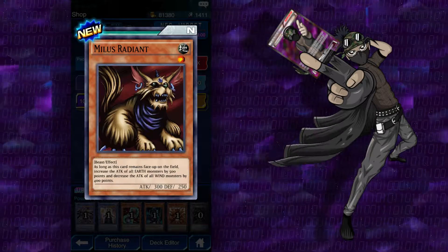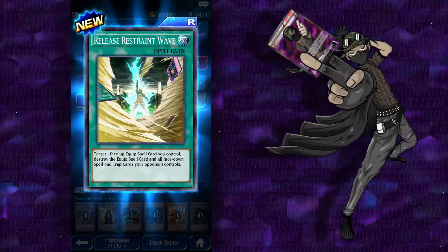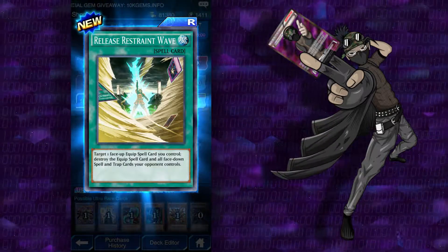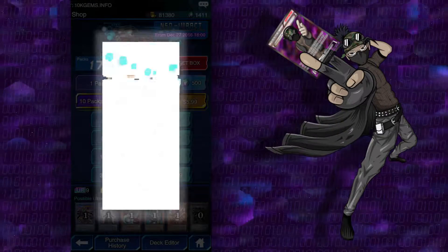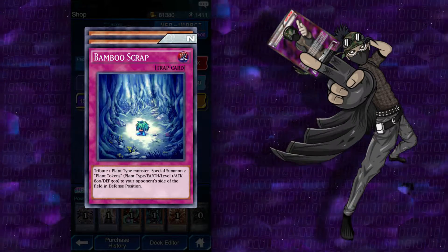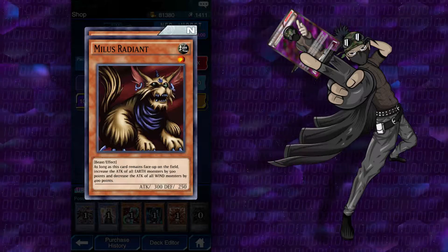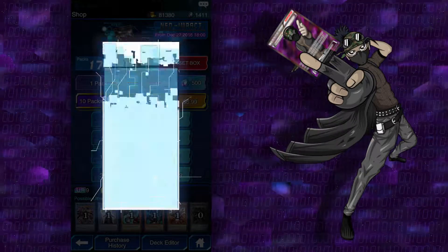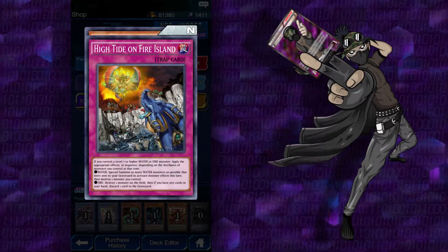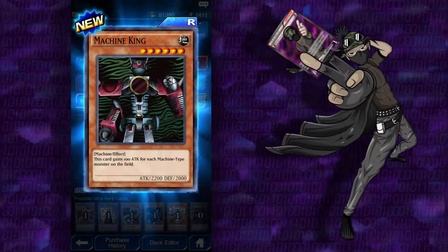Arcane Archer of the Forest — we saw him already. Milus Radiant: as long as this card remains face-up on the field, increase the attack of all Earth monsters by 500 points and increase all wind monsters by 400. Release Restraint Wave: target one face-down equip spell you control to destroy the equipped card and all face-down spells and trap cards your opponent controls. That's alright. Single Kreeb but a yellow tint. Bamboo Scrap: tribute one plant-type monster, special summon two plant tokens — which are 800/500 — to your opponent's side of the field in defensive position. Milus Radiant again, and a third Natura Dragonfly. I'm going to save Emissary of the Oasis again, High Tide on the Fire Island again, and Machine King Prototype. There's nothing else. This card gains 100 attack for each machine-type monster on the field.